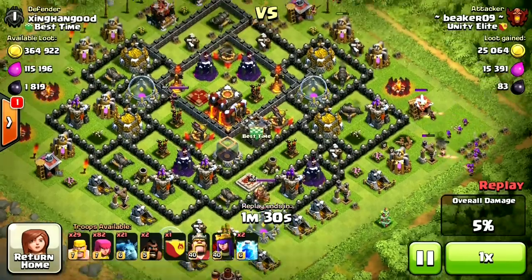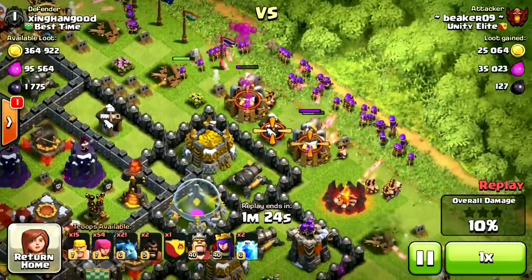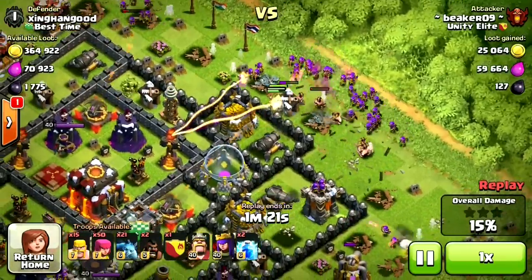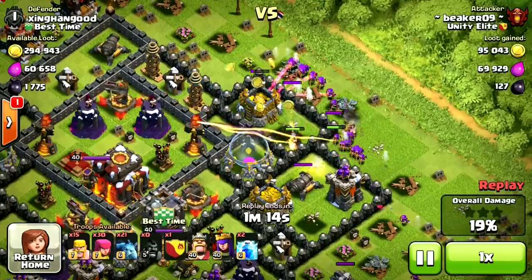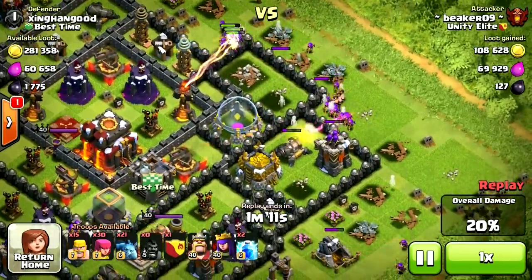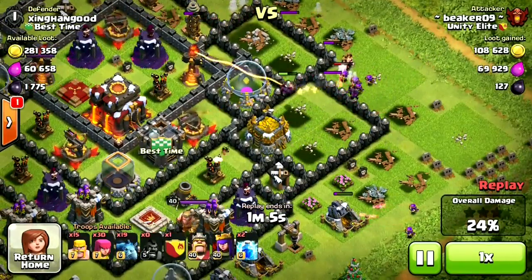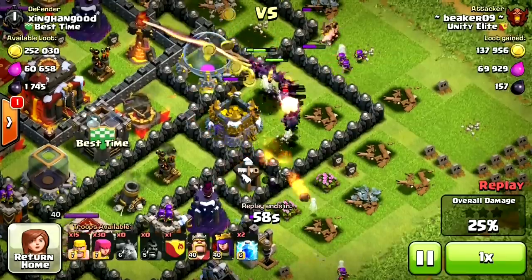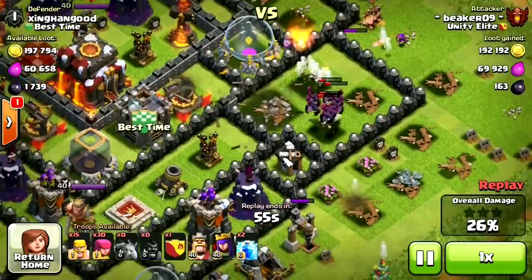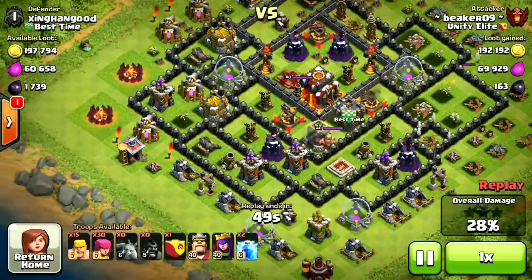We're going to clear some buildings on the top and then go in for this storage. This one storage is pretty easy, and this is the kind of base I look for in Masters or Champions League — I want at least some storages to be easy. You'll find this in Masters or even Crystal League sometimes. For the harder storage, we use minions. I'll throw a few down to check for air bombs, then throw all the rest. In a big group of 10 or 20 minions, you can't stop them unless you have an inferno, an air bomb, or a high-level wizard tower.